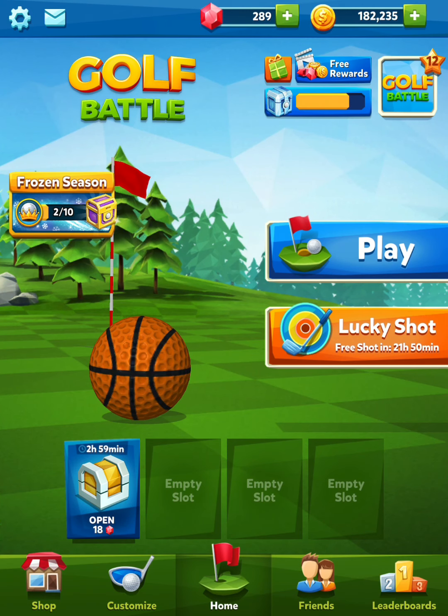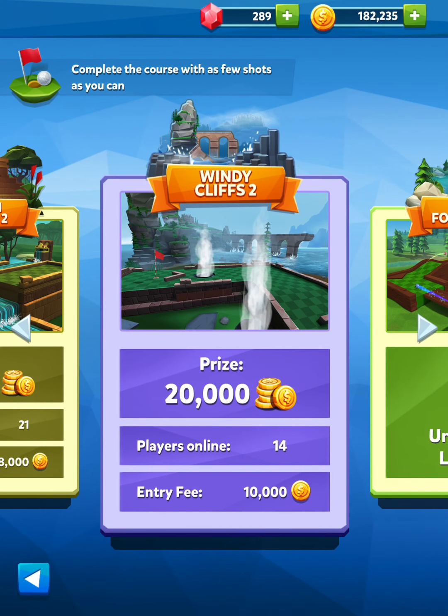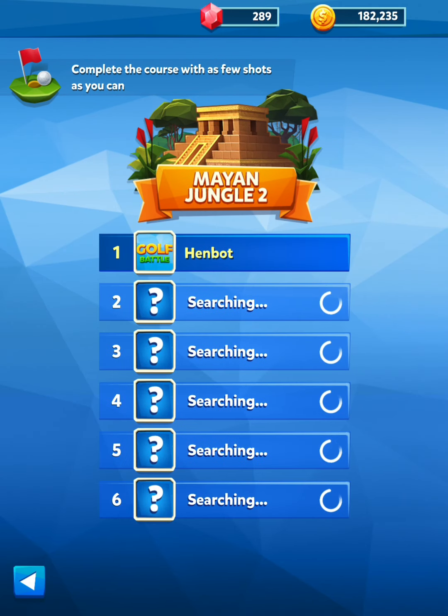Let's keep going and move up to Mayan Jungle — let's try and get the most coins as possible. Windy Cliffs actually has more coins but there are a lot of bots on Windy Cliffs, and it's so hard with one power. I think it's just easier to play Mayan Jungle and we'll probably win more overall.